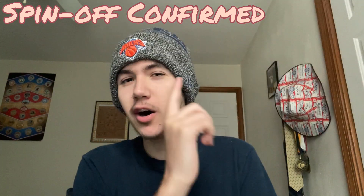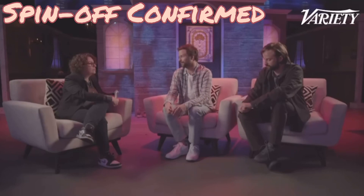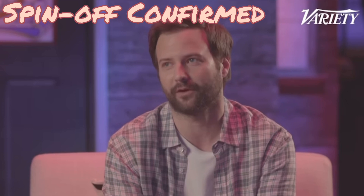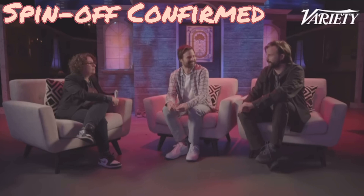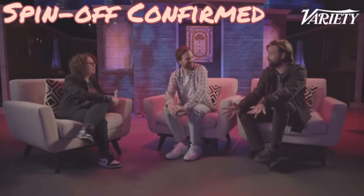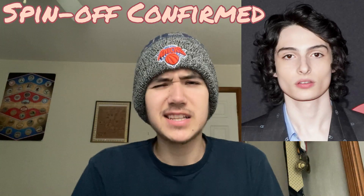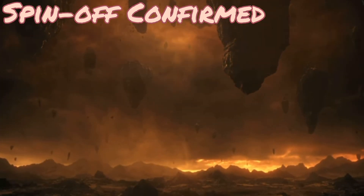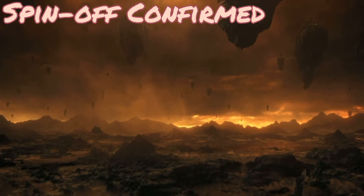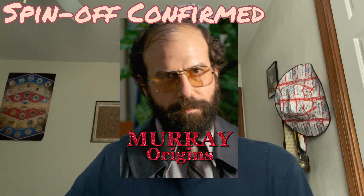Spinoff confirmed: it hasn't been officially confirmed, but we all know Stranger Things is going to have a spinoff — a show this popular not making one would just be a bad business decision. The Duffer Brothers have voiced that they have a super unique idea for a spinoff they're excited about, but they haven't even started writing it yet. Interestingly, Finn Wolfhard, who plays Mike, managed to guess the idea — besides him and the Duffer Brothers, no one else knows what the spinoff is about. My guess would be some kind of upside down spinoff, or maybe a Jim Hopper spinoff.